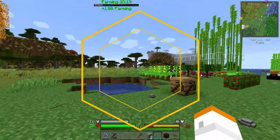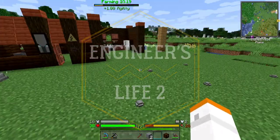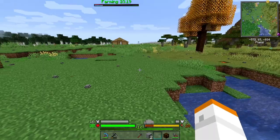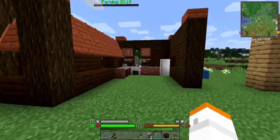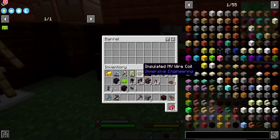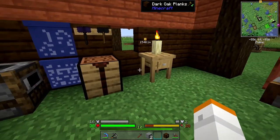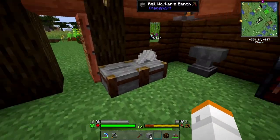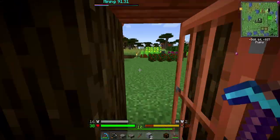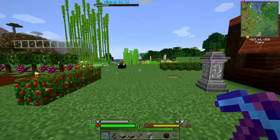Hello everybody, this is Frogman, welcome back to Engineer's Life 2. We've been kind of busy moving bases and doing a few things, and it's getting a little empty over here. I'm going to leave the kitchen for now mainly because we have a pile of food, but I've cleaned out some of the more important stuff. I'll slowly move all of this junk back over to the other base.